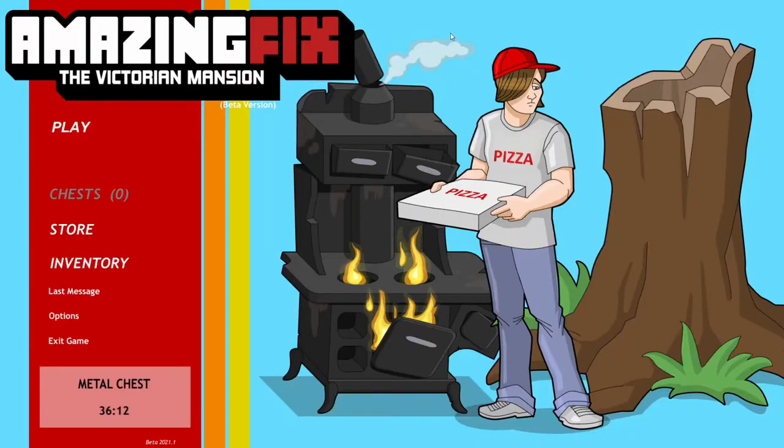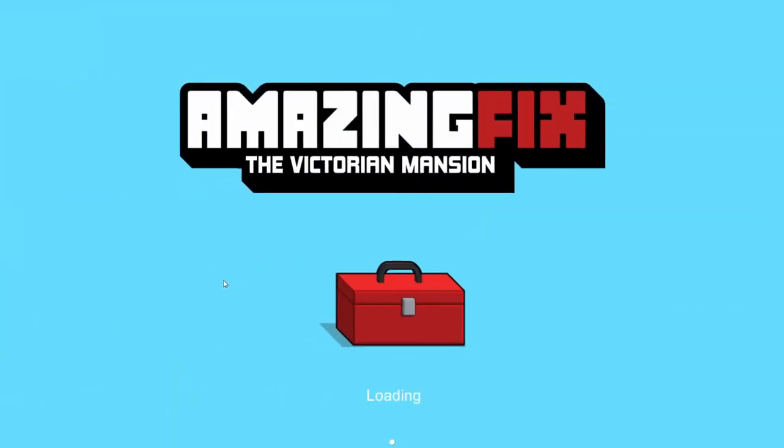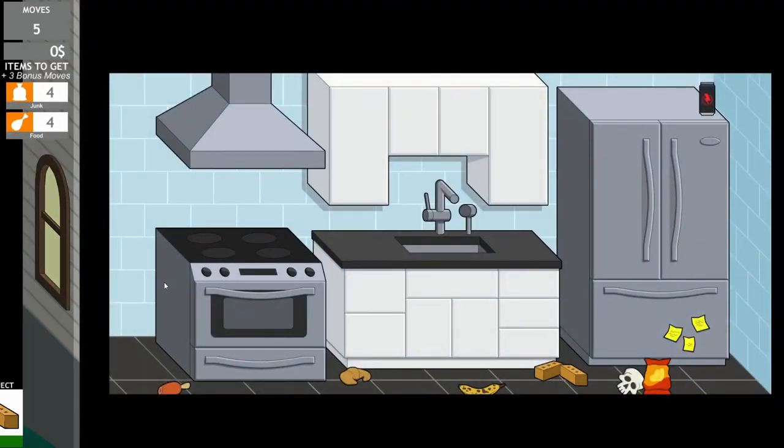Hello everybody, Chaotic Fear here, and today we are playing Amazing Fix: The Victorian Mansion. I've been pretty confused on how to play and I think I'm slowly understanding it now. I'll play on beginner first — there are four different levels — and I think I got the idea after playing beginner, though even on easy I struggled.